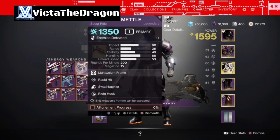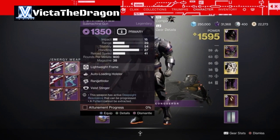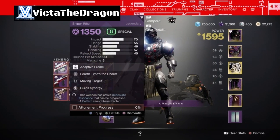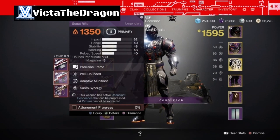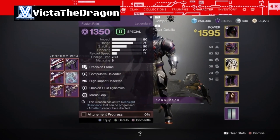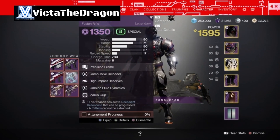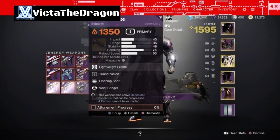Rapid Hit with Swash - that's actually a really good roll. We got the Autoloader with Rangefinder - that's actually really good for an SMG. Fourth Time's the Charm with Moving Target - probably not the best roll. Wellrounded with Adaptive - I'd have a better one. Compulsive with High Impact. Moving Target with Dragonfly - that's actually probably going to be good for PvP. Next up we have Tunnel Vision with Opening Shot.